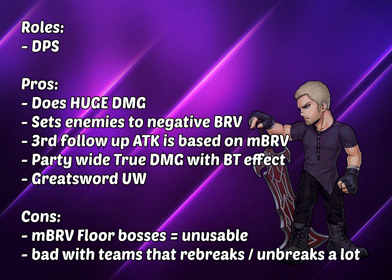The third follow-up attack is based on max bravery, like I mentioned before, and this means that it ignores any forms of defense and any forms of brave damage reduction. It also ignores scenarios where Jack doesn't cap his brave attack — it will always deal the maximum attack from the negative bravery of the enemy itself. True damage is always a nice bonus to have, and the fact that he uses a great sword means it's extremely popular among the ultimate weapons that you will have. All this is really pointing you towards pulling the character.